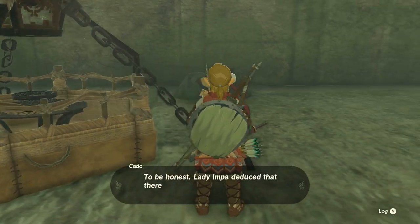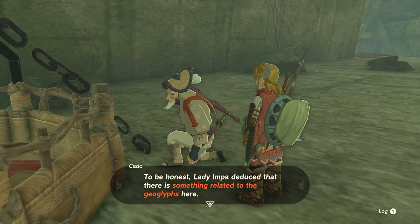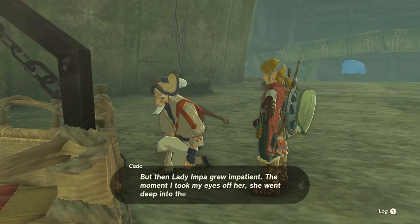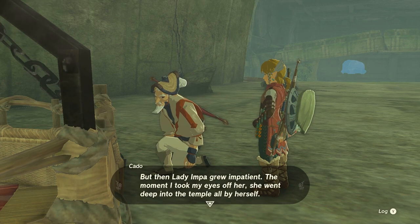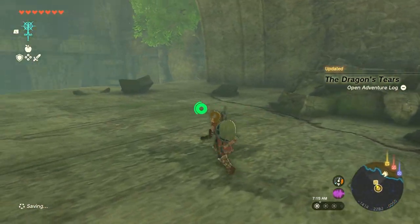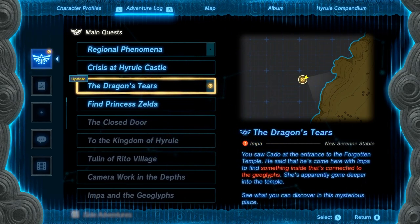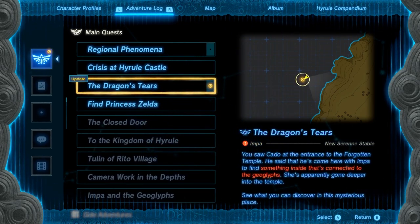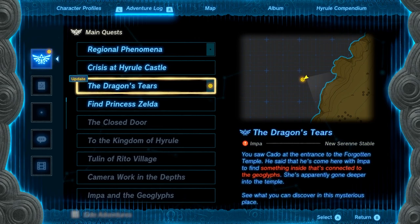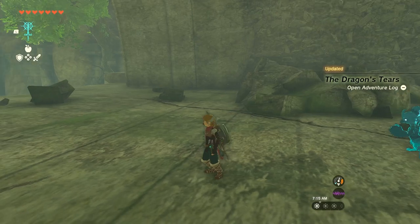Oh Link, I'm so pleased that you came here as well. To be honest, Lady Impa deduced there's something related to the geoglyphs here. It took some effort for us to get up here, but we managed it. But then Lady Impa grew impatient — the moment I took my eyes off her she went deep into the temple all by herself. Once I finish mooring this balloon I plan to hurry after her. He said he came here with Impa to find something inside connected to the geoglyphs, and she's apparently gone deeper into the temple.